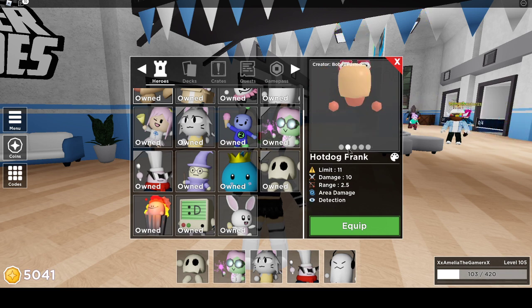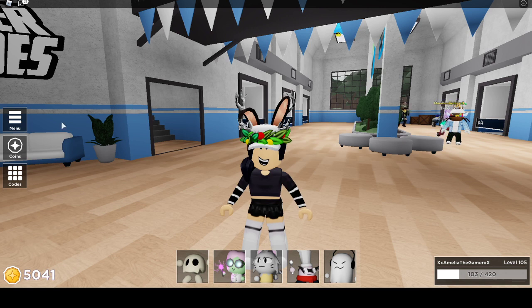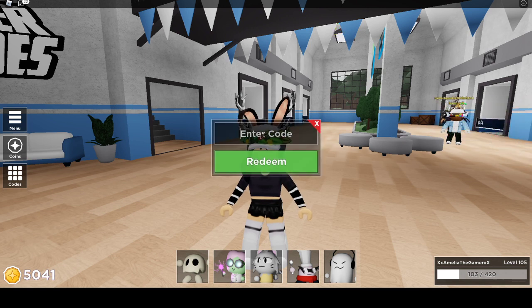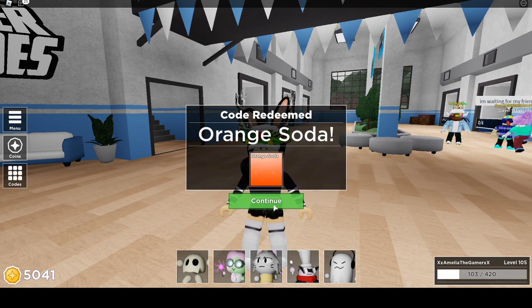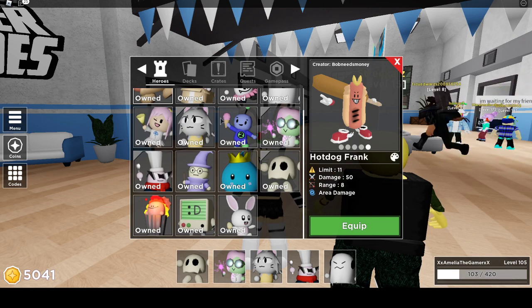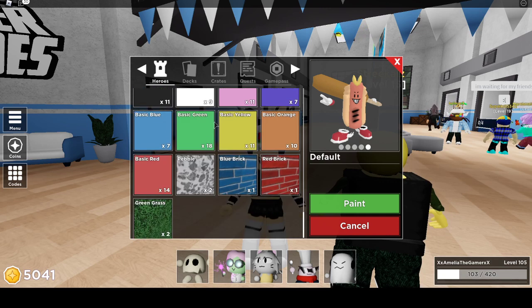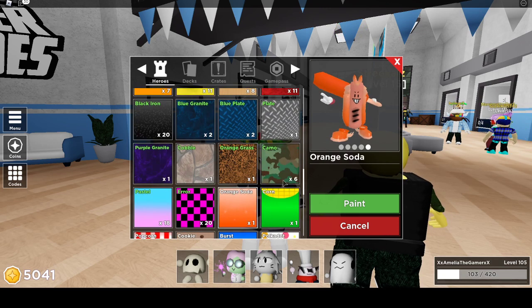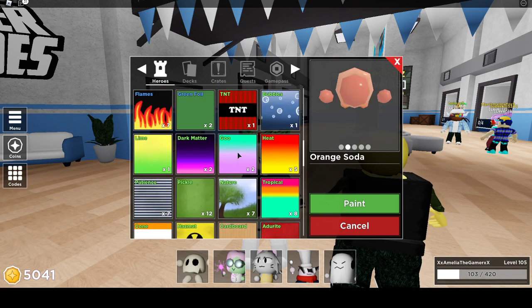Level one, level two, level three, level four, and level five. We're gonna enter the new code which is 'fast food' — it's invalid. Okay, I had a space at the end. We got orange soda skin! Let's see if we can equip it onto Hot Dog Frank. It changes his shoes, his weapon, and his bun — that's pretty epic.